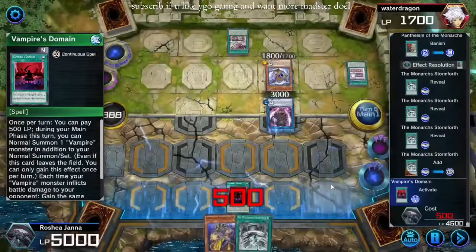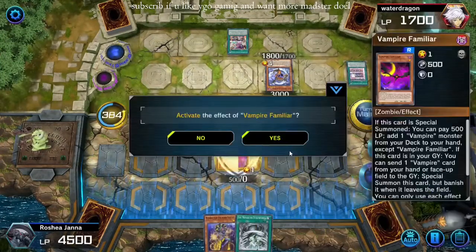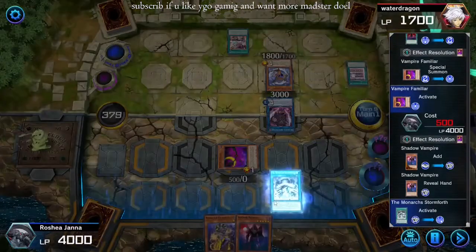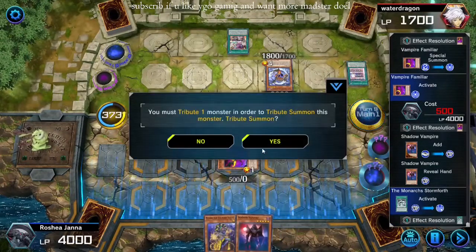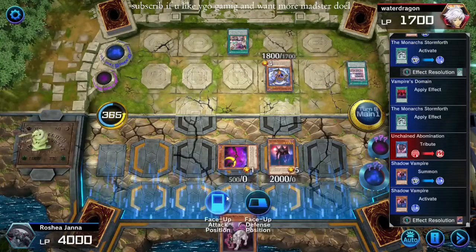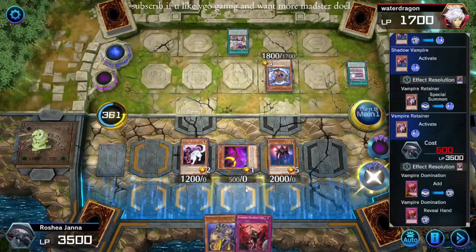Domain — bam, just in case I need it. Familiar — I don't really care about the life points even though Sunny Snitch is still on the field. Bam. Familiar. Add Shadow Vamp, literally the last one in the deck. Stormforth — tribute his Abomination for Shadow Vampire. Special summon a Retainer. Retainer pays, add a Domination. Set the Domination.